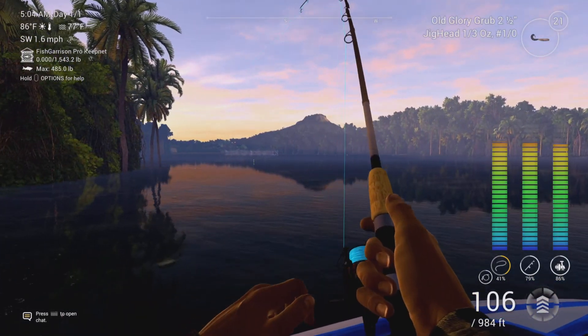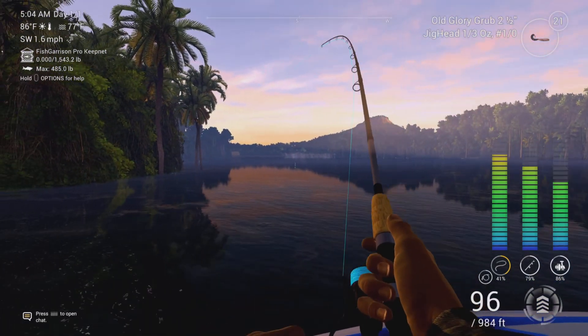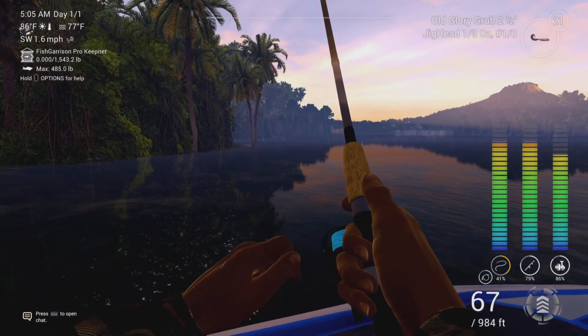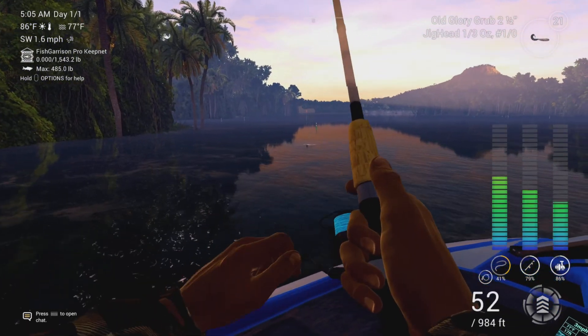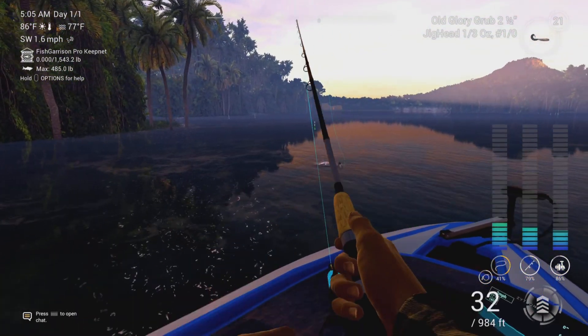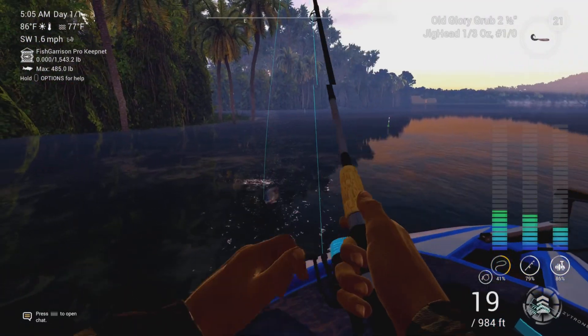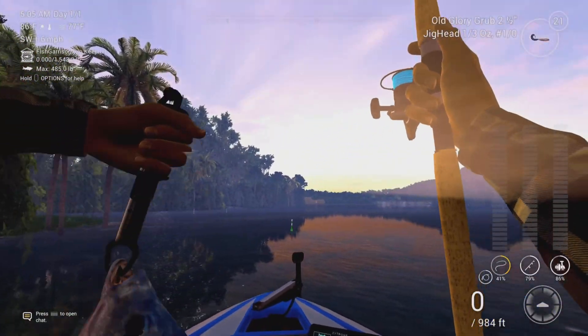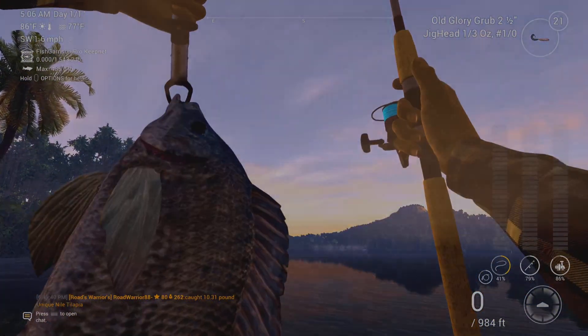Sometimes you will get a Cornish Jack, and if that happens you're in for one heck of a fight on 13-pound line. Anyway, I just wanted to show you guys the effectiveness of this Old Glory Grub. If you don't have this, you can still use the same jig head with a two-inch common grub. The little Stars and Stripes Shad works really well too, as does the three-inch glow shad.